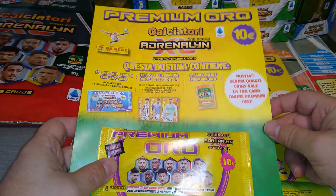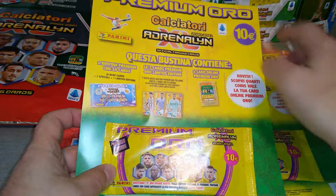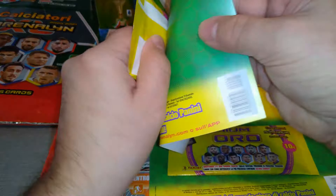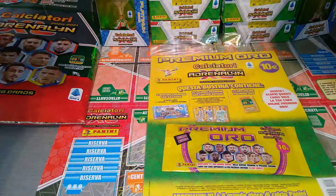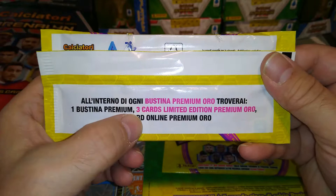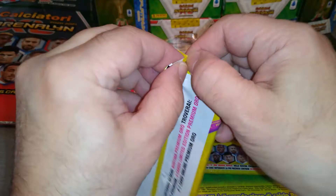Today I've got two packets from the Calciatore Adrenaline XL, of course the Italy Serie A, the premium gold packs. 10 euros per pack, and you get a premium inside here as well. I'm gonna treat us to two of them. One came with a wrapper, one came without but it's still in mint condition. So we're gonna open it up. We'll see what we're gonna get out of it and the limited edition cards inside.